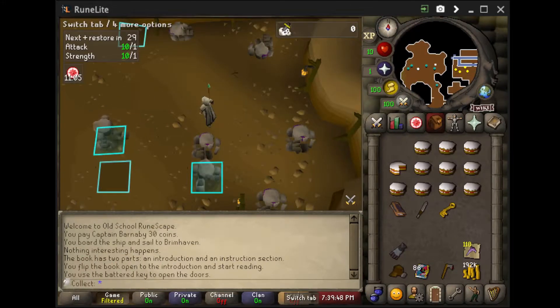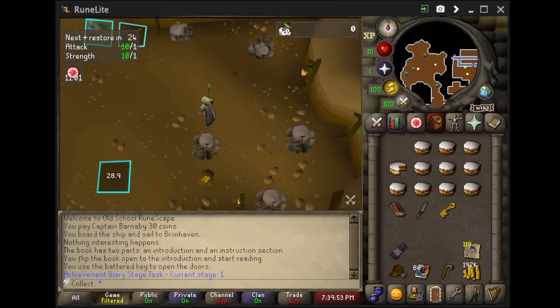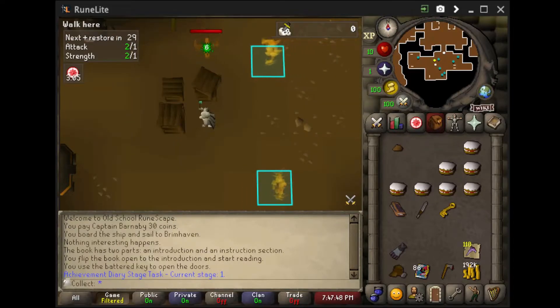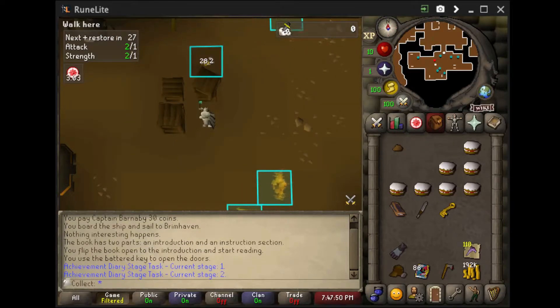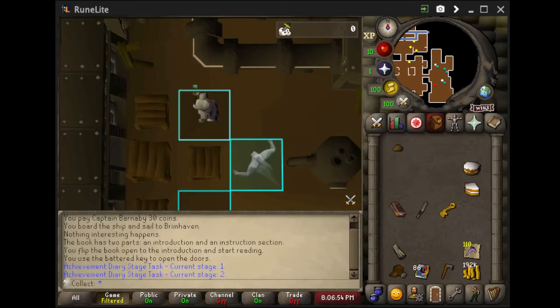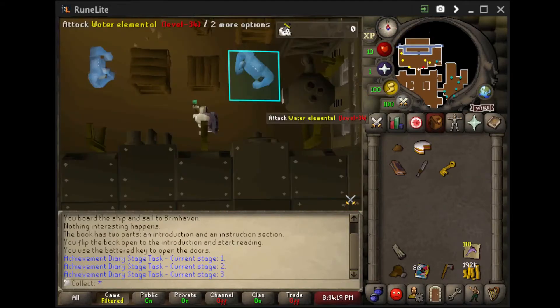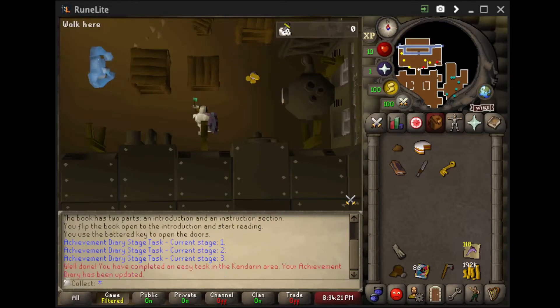Here we are completing the first elemental - current stage one is the Earth elemental. Here is finishing the Fire elemental. Here we are finishing the Air elemental. And last but not least, the Water elemental. That will be the completion of the Kandarin Easy Diary.